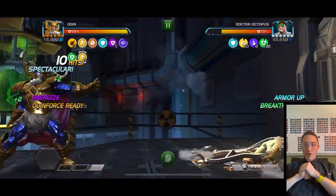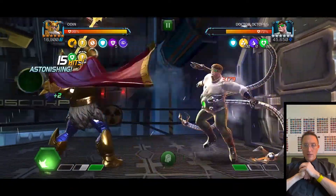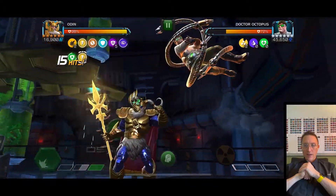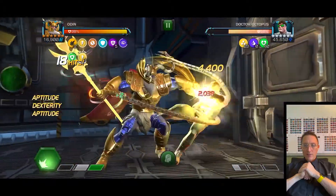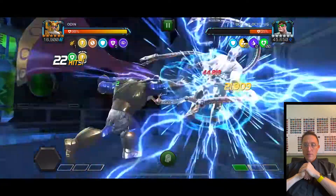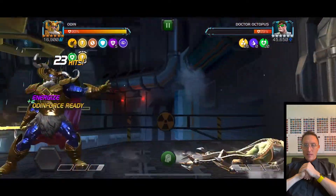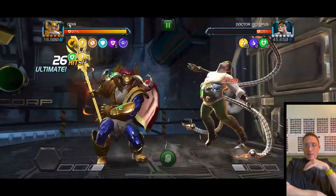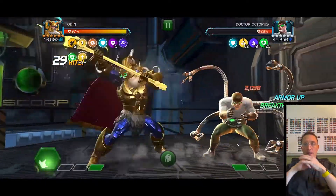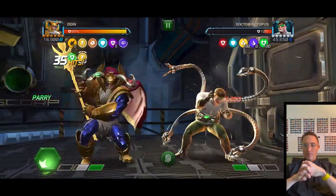There are the two Odin Force tridents, then I go for the level two — and boom, those red numbers of secondary damage are massive. Then I just cycle level twos. That's pretty much the game plan: one level one to set up, then two level twos ends it.